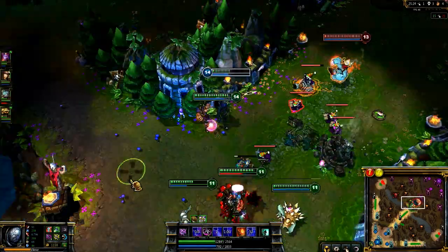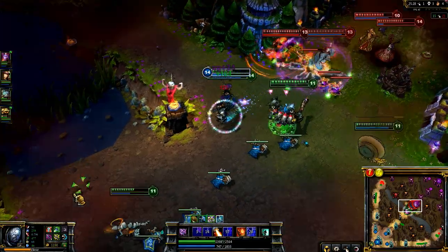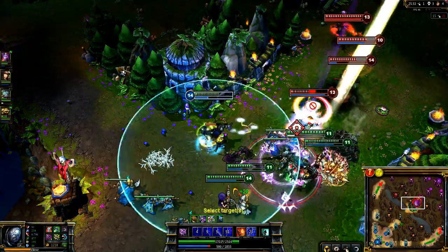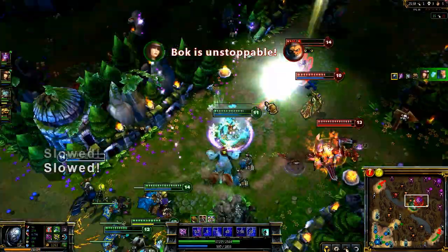Gravity Field is a great way to set up a fight. As Nunu and Shyvana come down, I drop it to separate the two of them. Nunu can't retreat, and Shyvana can't come in. They both try anyway and get caught in its stun, so Rammus comes in to pick up on Nunu. We burst him down and continue to push onto our enemies.